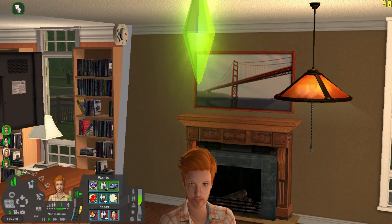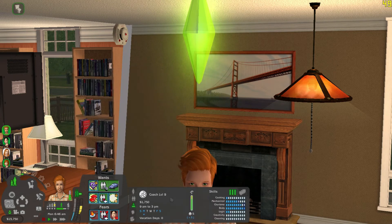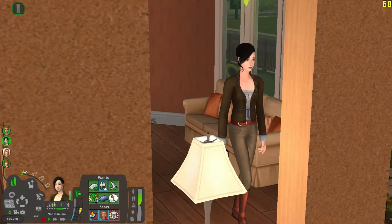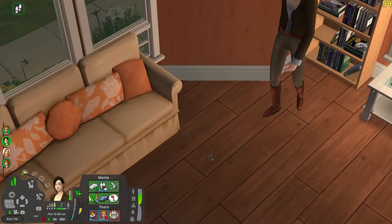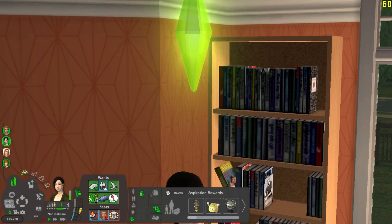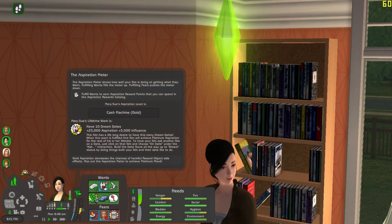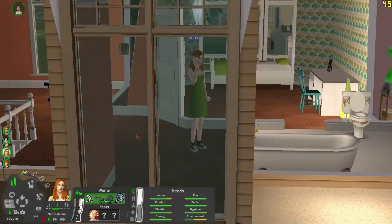Here is Daniel — he is romance and fortune with a lifetime want to become Hall of Famer, which is good because he's already in that career, so he's literally one promotion away from completing his lifetime want. And then got Mary Sue over here. She is fortune slash pleasure — I was not expecting her to roll that secondary, but she did. And then she wants to have 10 dream dates, so she and Daniel go on dates a lot and then we will see if they stay together or if she's gonna start going on dates with other people as well. And then we've got the twins.